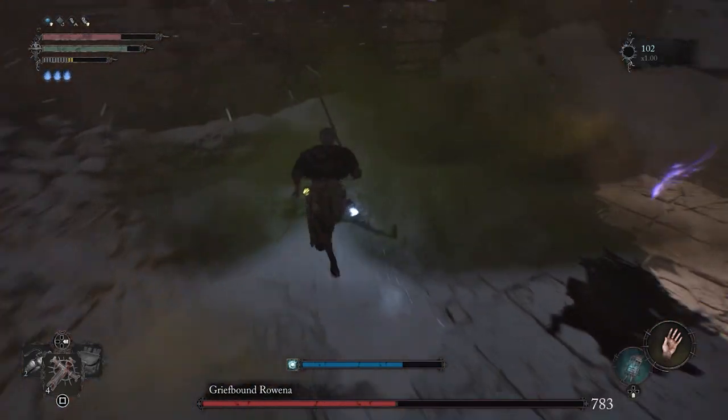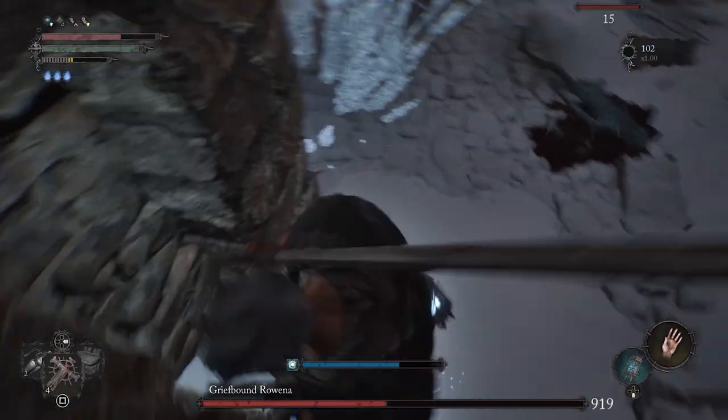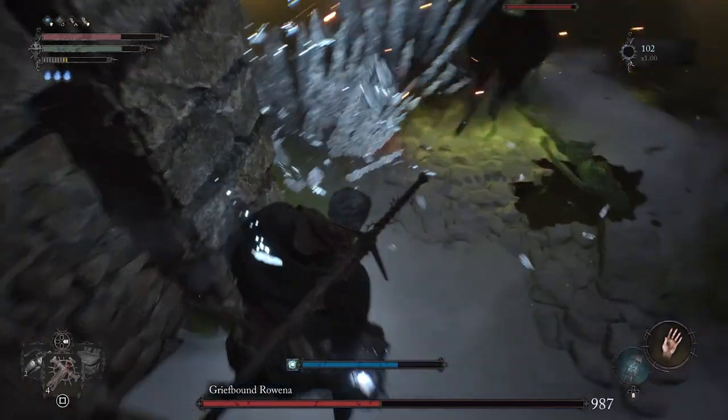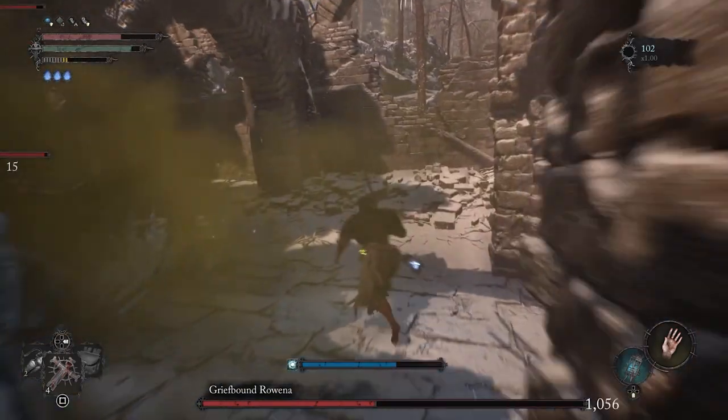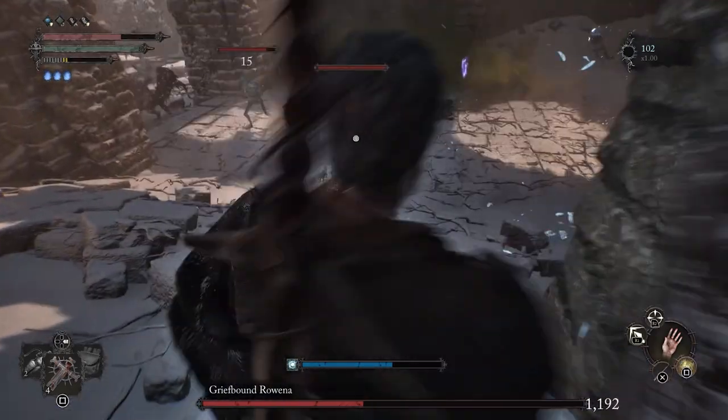Essentially you're just going to be rushing from one pillar to the other, poisoning everybody in the arena including Rowena herself, and you will have the battle defeated in just a matter of minutes. It's very simple — no combat required — and as long as you have this particular item, anybody could do it.